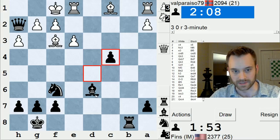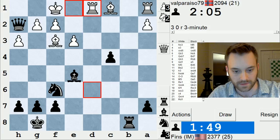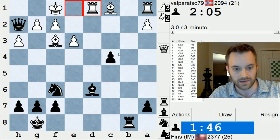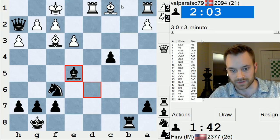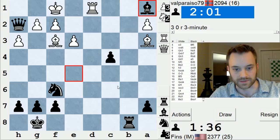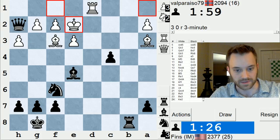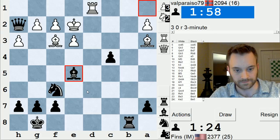Now we're just up a boatload of material. I think this should be okay — here he has Rb1, that's a little tricky. I guess I can check, take his rook, and then take — so this should be sufficient. Rb1 is just a little back rank trick, but Qh1 is going to take care of business. Yeah, he's playing for tricks like Bd6 now, but not even. Bde5, rather, to guard against Bd6.